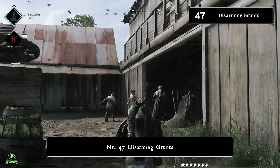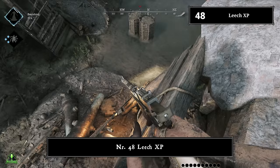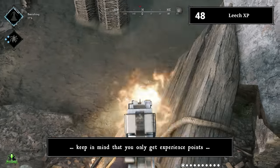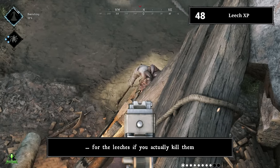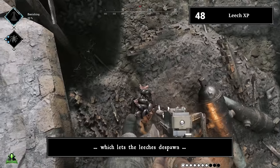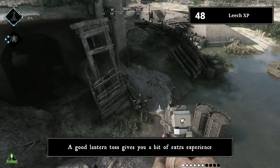Number forty-seven: disarming grunts. Shooting the armor off a grunt lets it drop its weapon. Number forty-eight: leech experience. If you're farming experience points and hunting meatheads, keep in mind that you only get experience for the leeches if you actually kill them. Just killing the meathead gives you no experience for the leeches. A good lantern toss gives you a bit of extra experience.